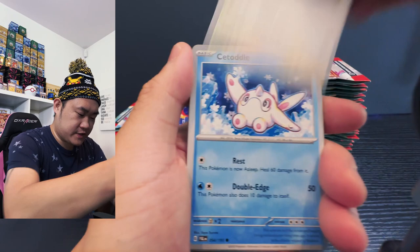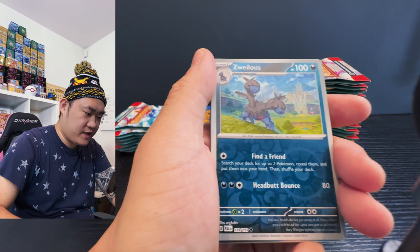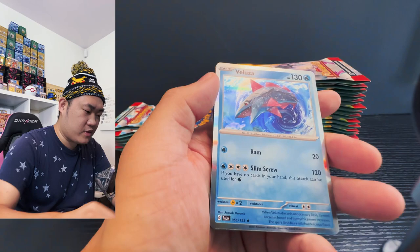Starting off with Teddiursa and then we got Citato, Nathalie, Fuecoco, Farigraf, and the two-headed dragon, spider thing. Another two-headed dragon reverse holo — do we have something in the back? No we don't. And then Nymble and Wailord. That is everything, moving on.